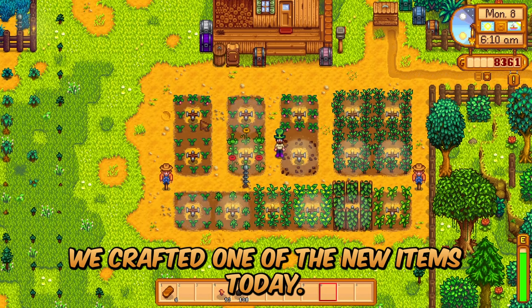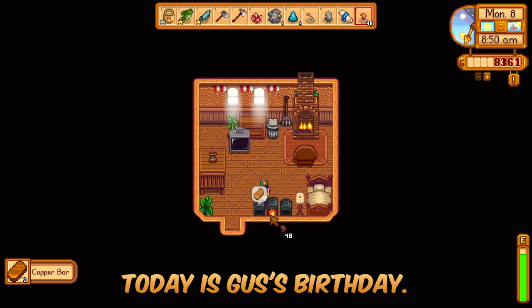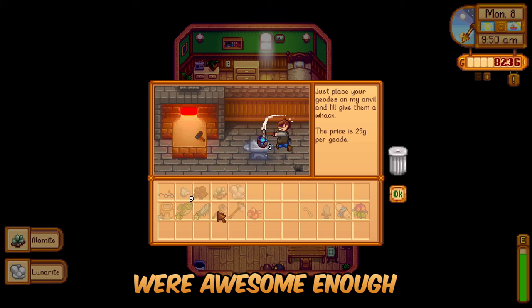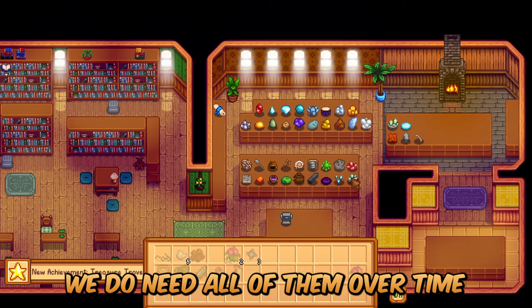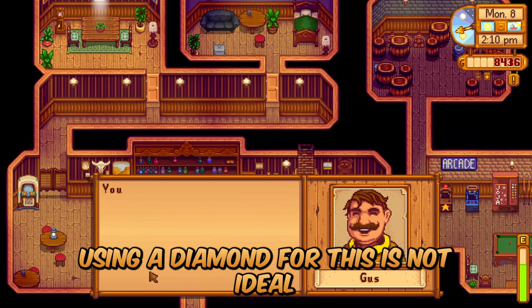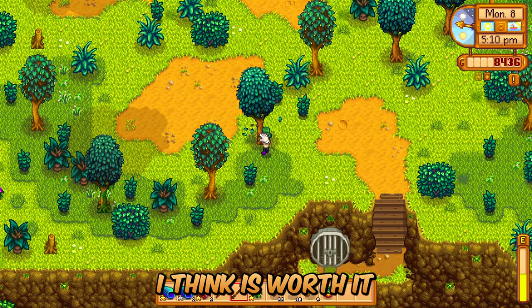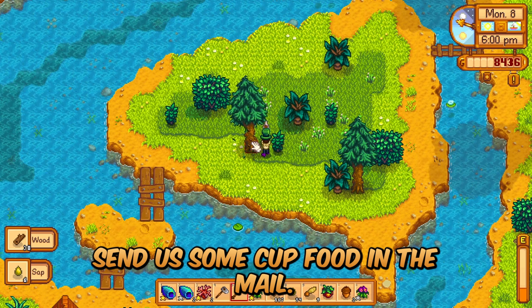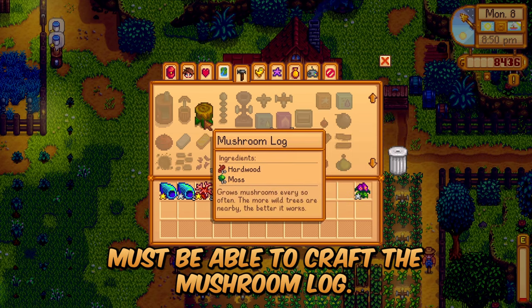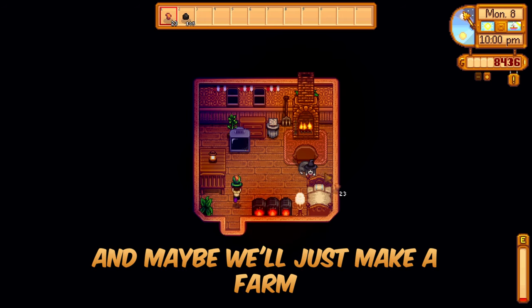We crafted one of the new items today. Stardew Valley 1.6, Perfection in a Minute, Summer Day 8 — today is Gus's birthday. The geodes at the museum were awesome, enough to get a new rare crow. We need all of them over time for perfection. Finished a bundle after fishing for the last three days. I know using a diamond for Gus's gift is a little overkill, but instantly getting him to friendship level 2 means he might send us cooked food in the mail. We farmed wood in Cindersap Forest and got just enough moss to craft the mushroom log — excited to have this new item on the farm.